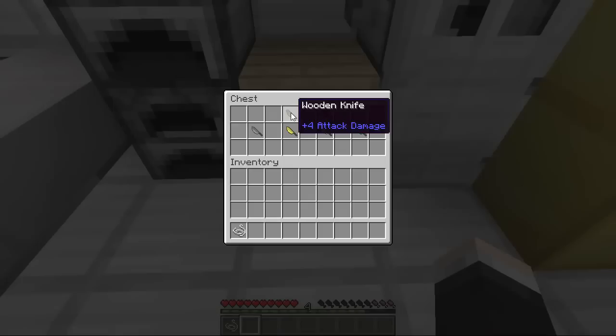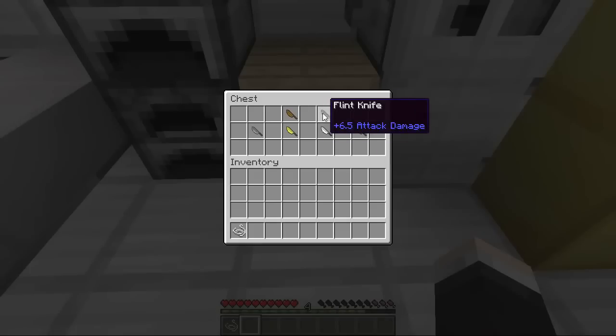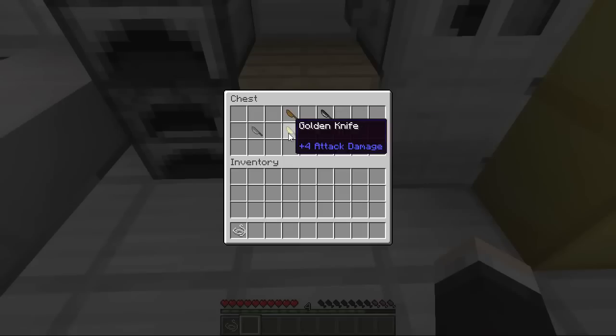They all work as weapons as well. This one on the left is plus four attack damage for a wooden knife, and the flint one actually has 6.5 attack damage — that is serious damage from a flint knife. Then we go all the way up to a diamond knife which has plus seven. Wait — is that the same as a diamond sword? I think it is! So that's quite powerful. All you need to create these is one stick and then one of the appropriate material — for flint you need one piece of flint, and for diamond you need diamond, iron, gold, and you get the idea.